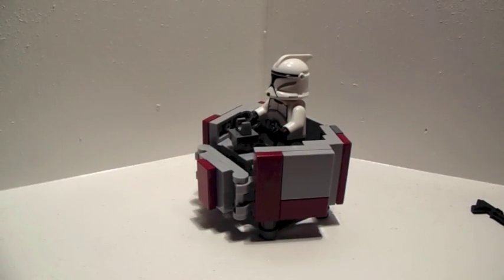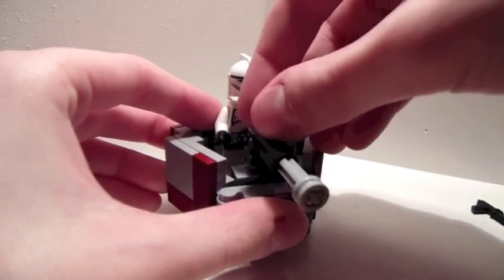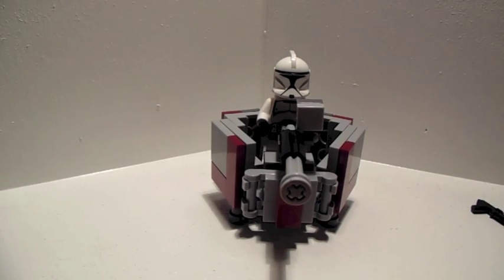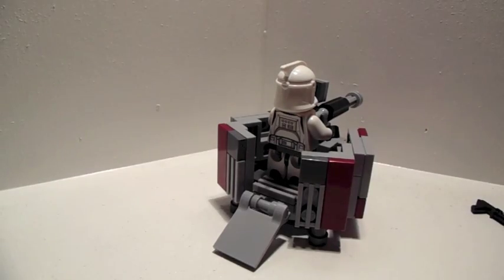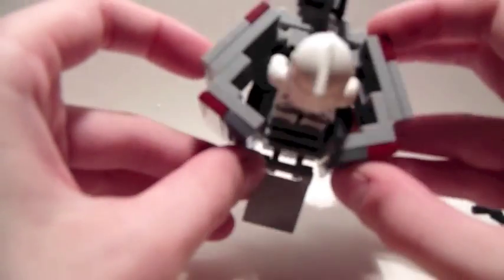We'll put that clone aside and put this back on. This isn't as circular as the last one — the last one was very circular. This is a tad bit more blocky, as you can see in the back there. We have a nice little platform so your trooper can walk up into the turret. It's got very nice detail and some more vents. It's very smooth, but it is a little blocky.